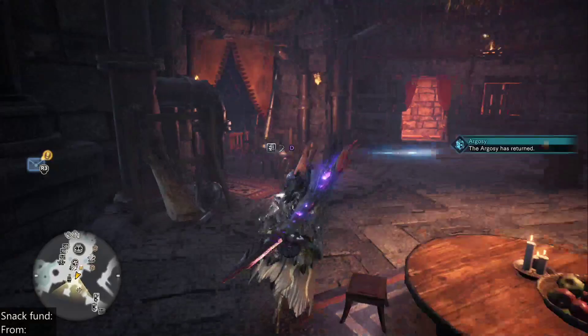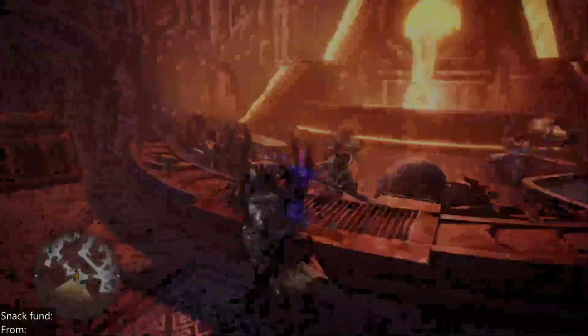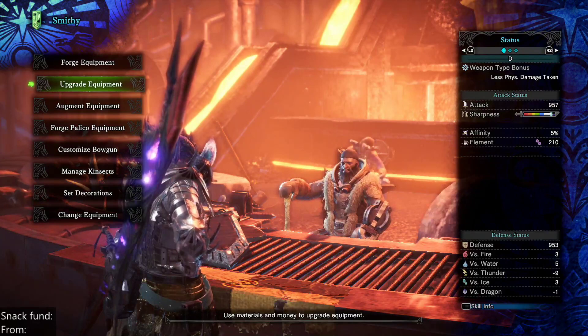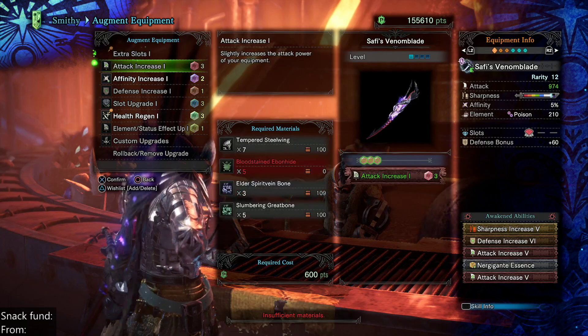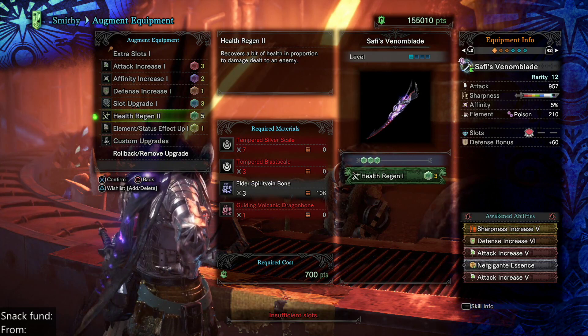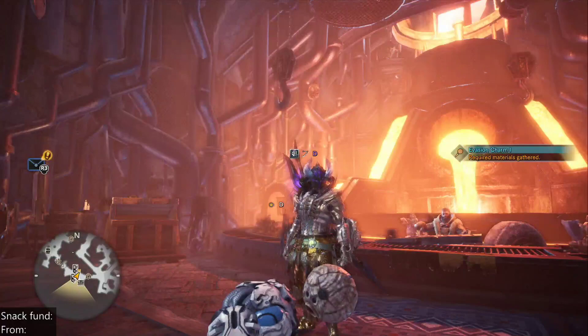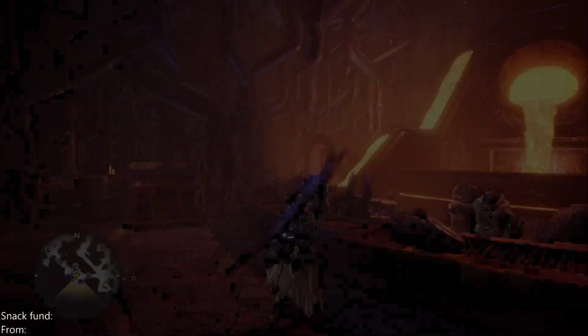Run over here. So all of that was so we can get an augmentation on the sword. Now, as for the armor set, I feel like we should get the armor swapped around to get rid of Max Might.